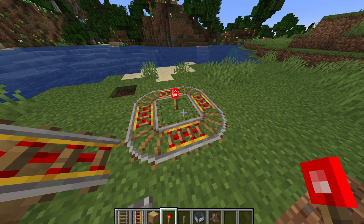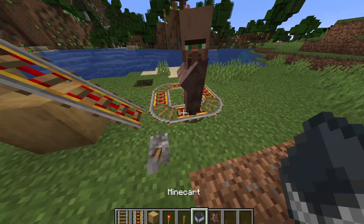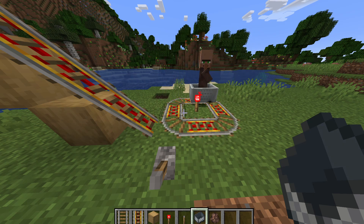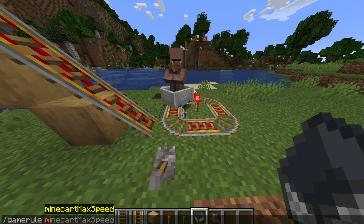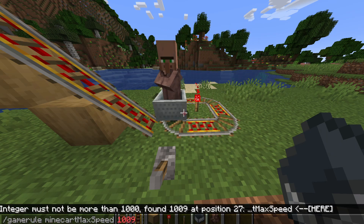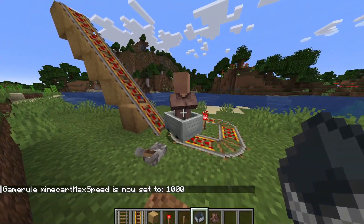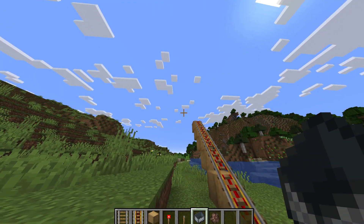Put a Redstone Torch underneath so the rail is activated, and also place one in the middle. If you want to test it with a villager, place down the Villager Spawn Egg and then a Minecart — it should start spinning, but it won't be as fast as you'd expect. To make it fast, since we enabled the experiments, run the game rule command: minecart max speed 1000. Note that 1000 is the maximum. Once set, it should start spinning really really fast — you can barely see the villager. Then click the Lever and off he goes all the way to Narnia!